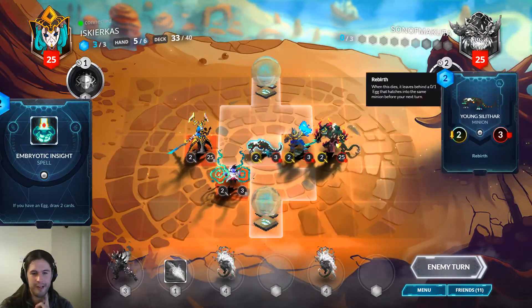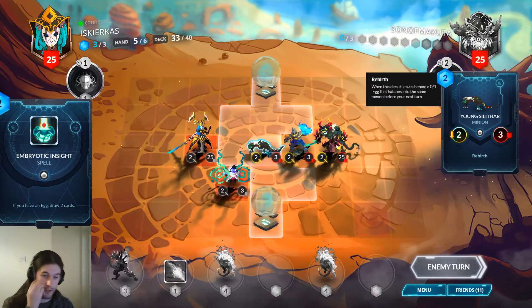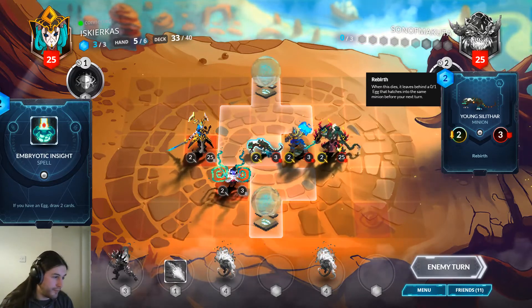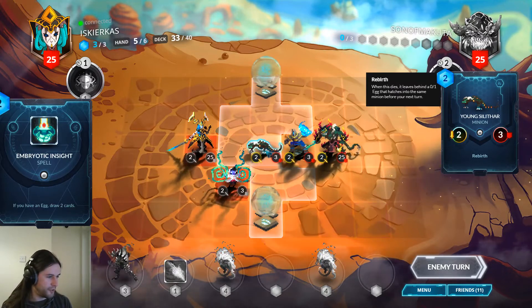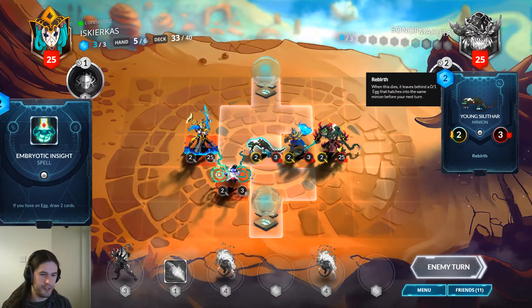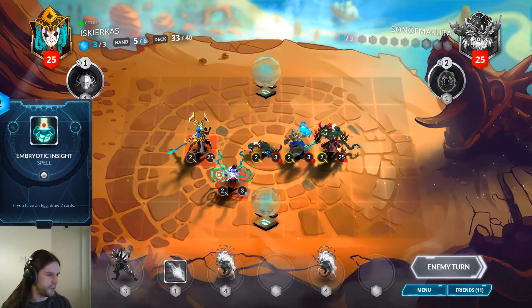We can reactivate our Young Silithar. I don't think that's Coldbiter with all the wild frost on it — it looks like it's gonna have stun synergy if it's added. It's probably some kind of spell stuff thing.